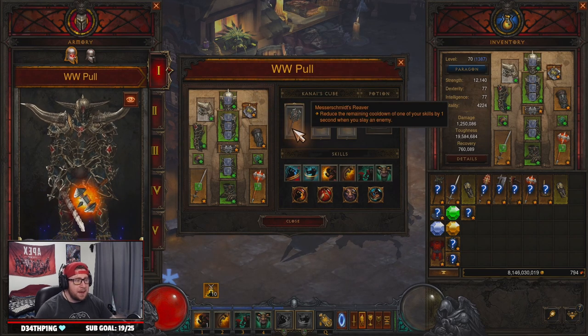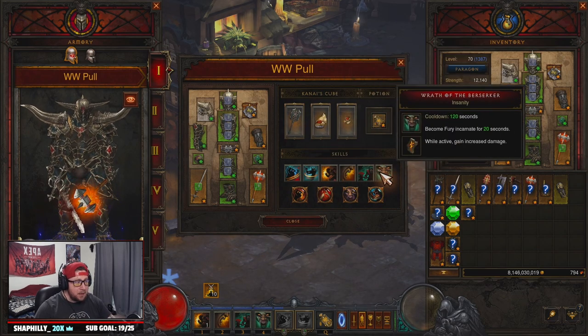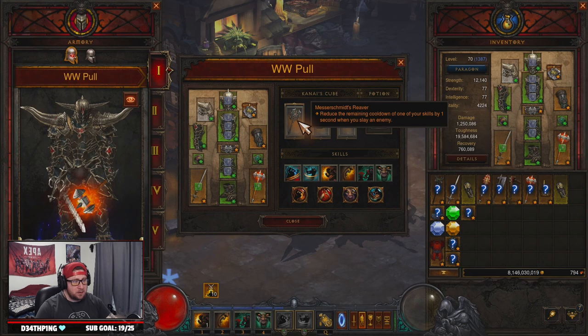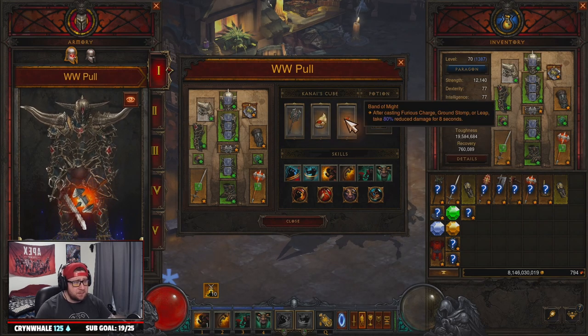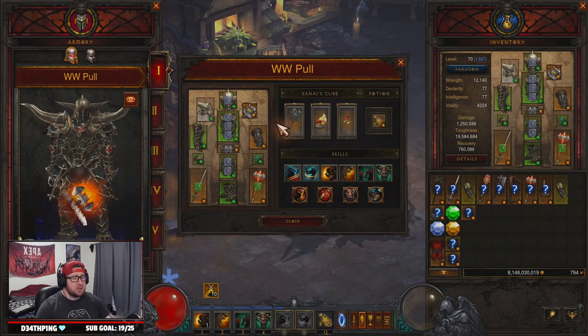In the Cube we have Messerschmidt's Reaver, which helps keep cooldowns up and abilities on permanent uptime — especially Wrath of the Berserker. This build is extremely cooldown-dependent. When you slay an enemy it reduces the cooldown. We also have Mantle of Channeling for more damage and reduced damage while Whirlwinding, and Band of Might — as we Furious Charge we get a big 80% damage reduction.